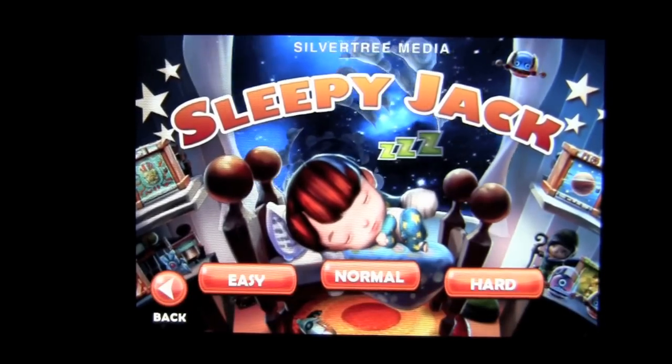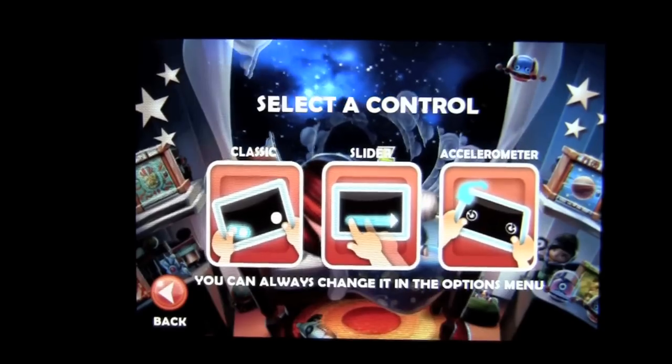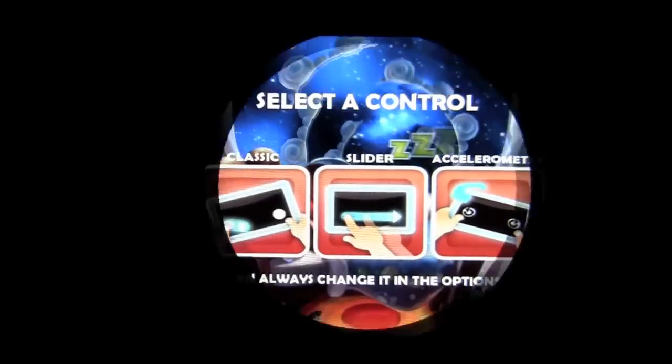There is Jack now. Tap on play and we'll jump into easy game mode. There are 3 different difficulty settings as well as 3 ways you can play: Classic, Slider, or Accelerometer. We'll go with Classic.